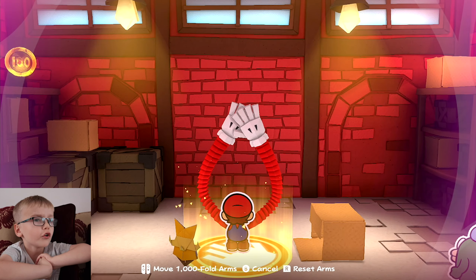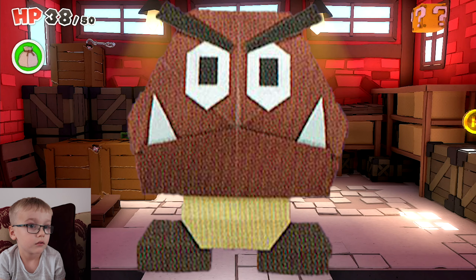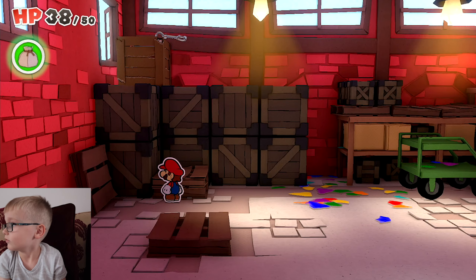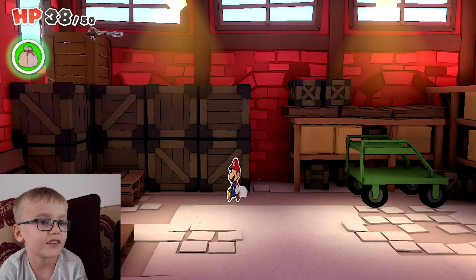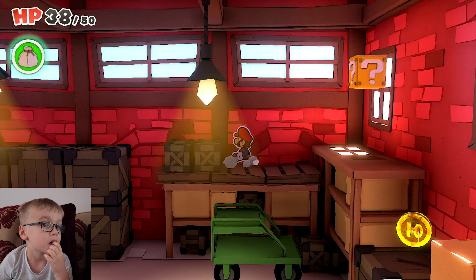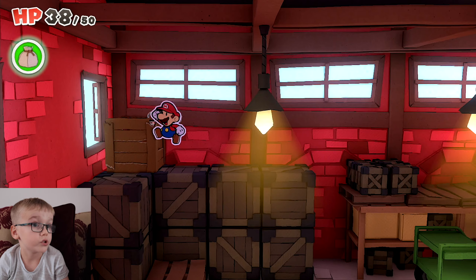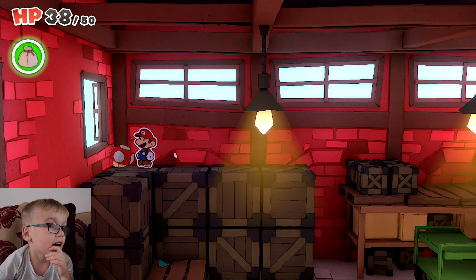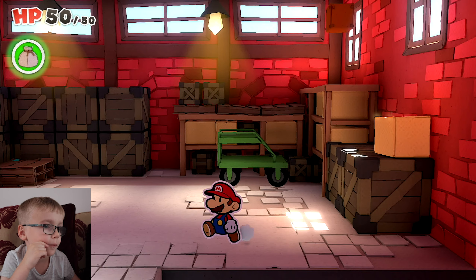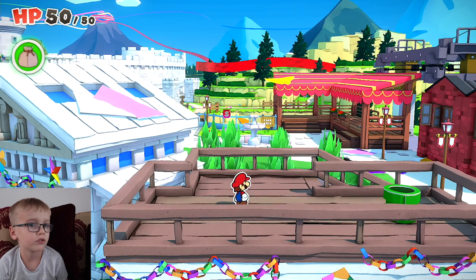Okay, so what can we do here then — go forwards, bees, it's a battle. Instead of a battle, just take them out. That's a good one. Oh, and where do you use that? Parkour there. Press the plus button. Just go through the door. Let's go to the manhole.